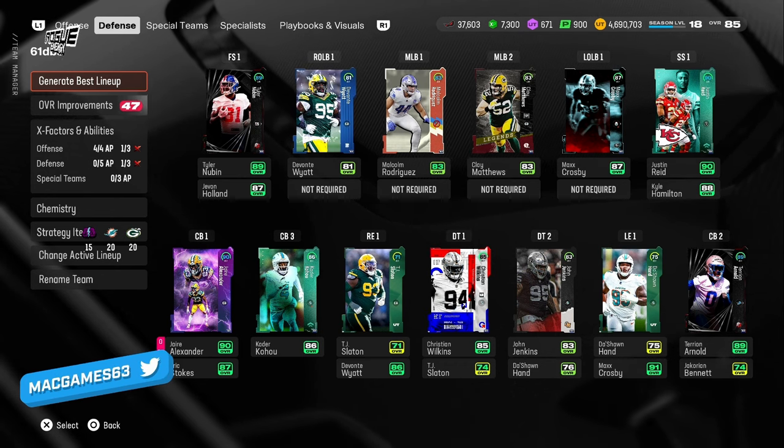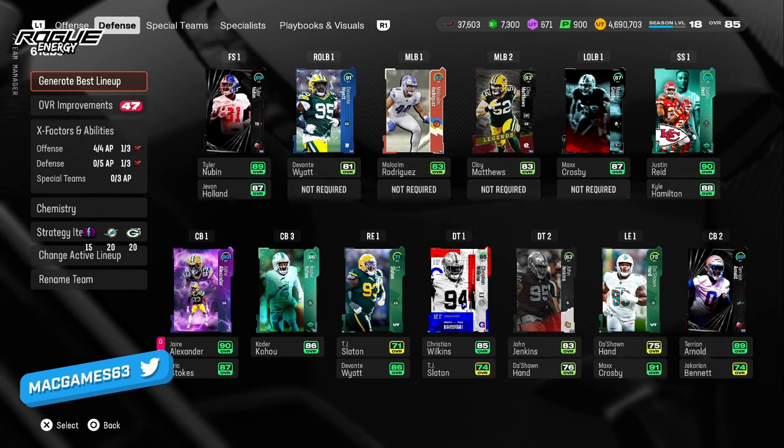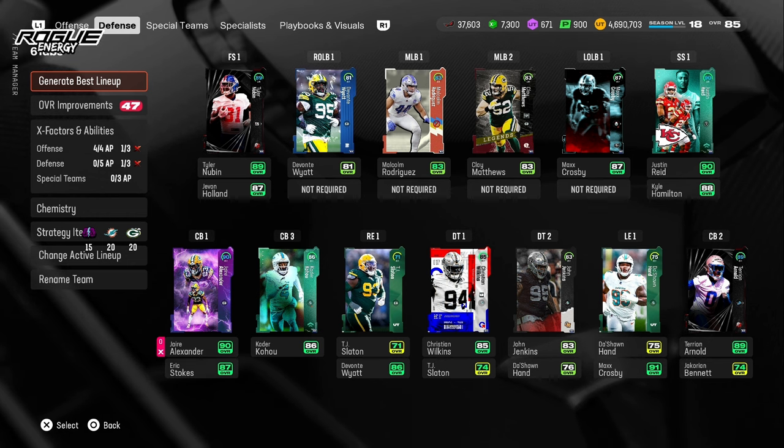If you want to get DBs in at 6-1 at your user and outside linebacker positions, this is what you need to do. We're going to make this quick, fast, and in a hurry.